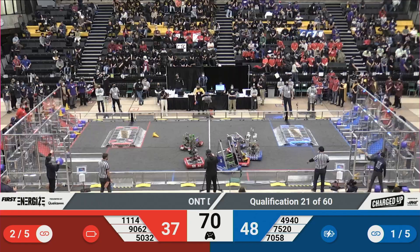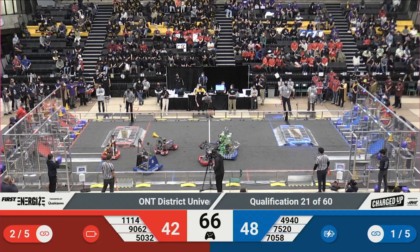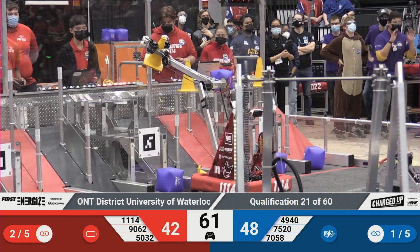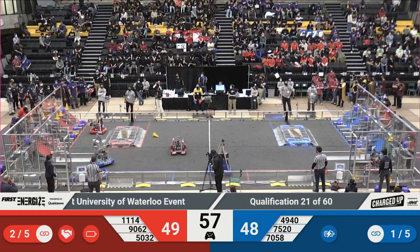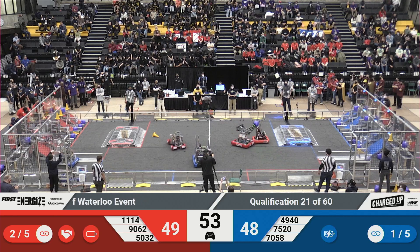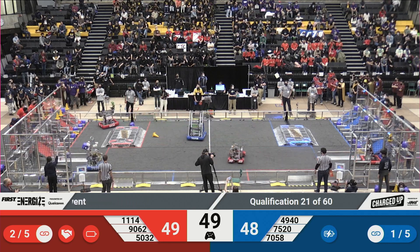We got some action going on in the middle of the field. Both alliances hard at work trying to grab those cubes and cones from either substation from their human players. Checking out the Red Alliance, Team Symbotics looking to drop a cone into the top row — and they've done that. Symbotics has created one link over here.